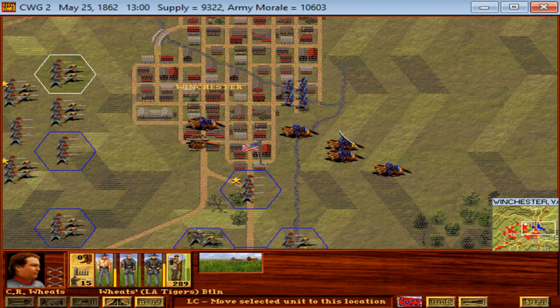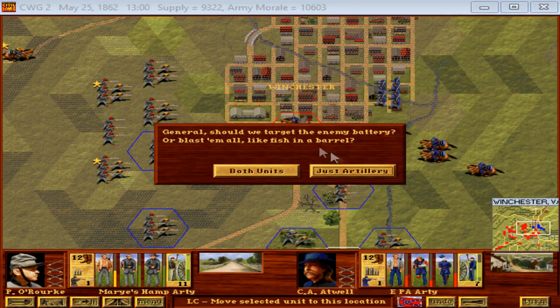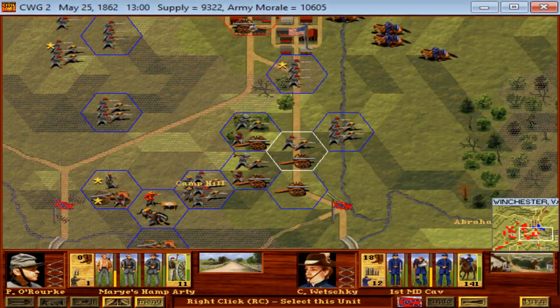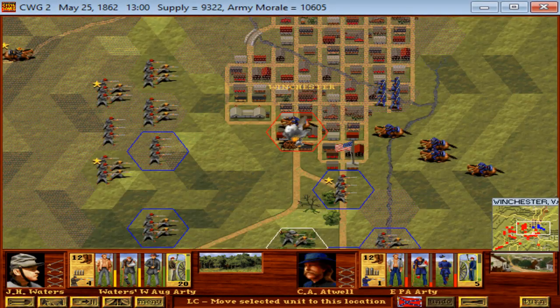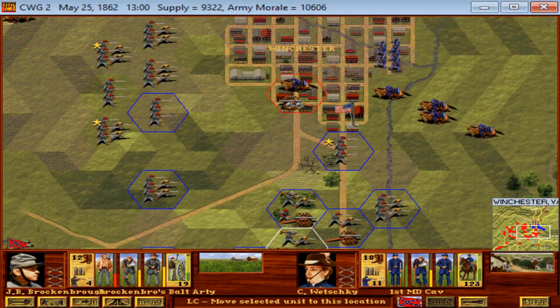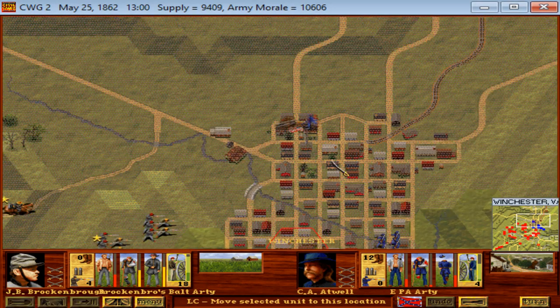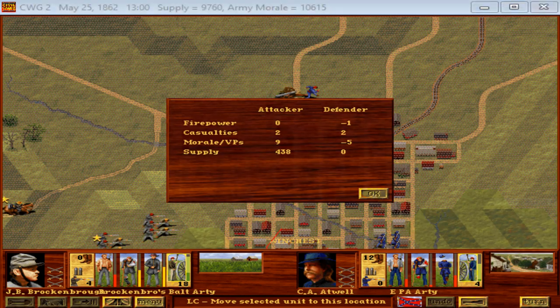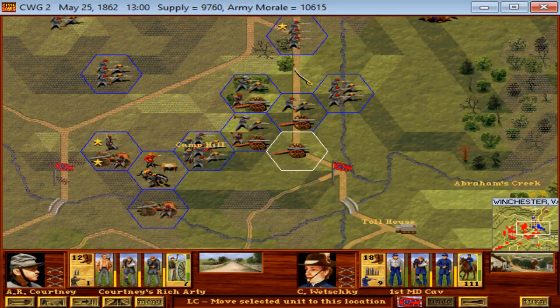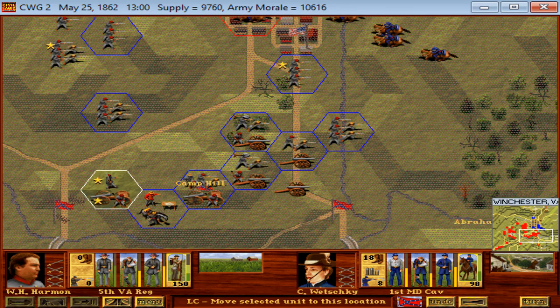Now we just have to approach the brigade of Federal Cavalry in Winchester itself and the lone Yankee regiment we still have in sight. There's also some artillery around somewhere that we haven't seen. We finally got the Yankee gunners to run. 5th Virginia rallied.